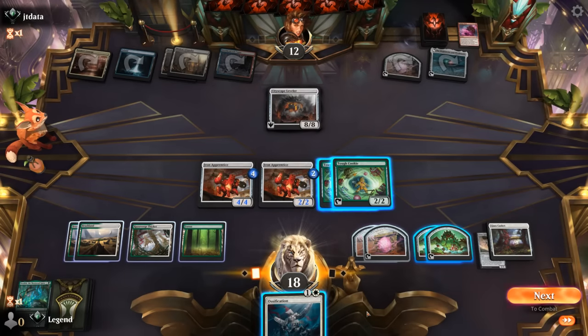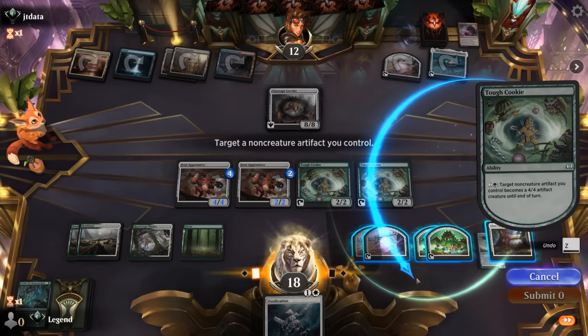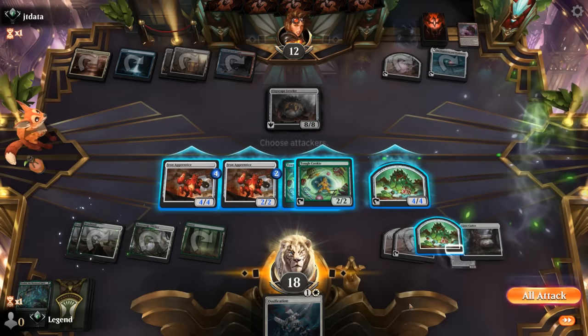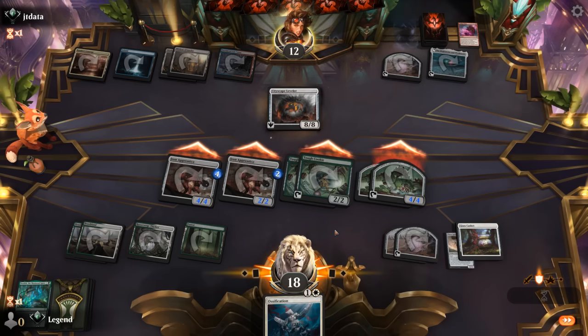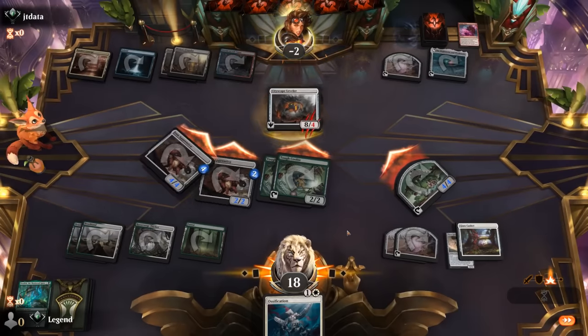Ossification was an excellent draw. If I activate Tough Cookie I could activate twice — animate both my foods. And then we should have lethal. So I don't even need Ossification. Make sure not to sacrifice my Tough Cookie — that would be a disaster. Could also animate Glass Casket — maybe that was the more flavorful win. So yeah, managed to go wide enough here that it didn't matter that they had a pretty nice curve. Sweet, onto the next one.